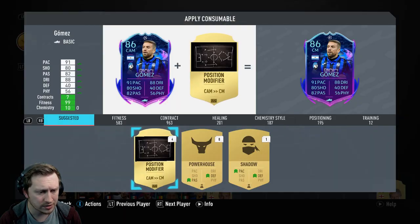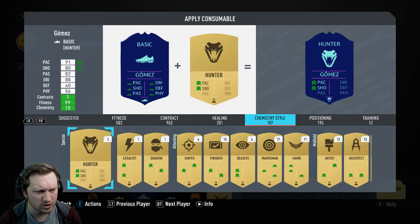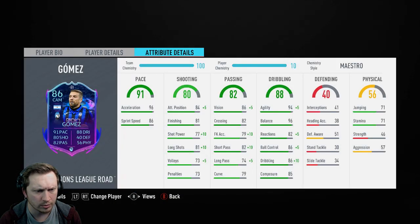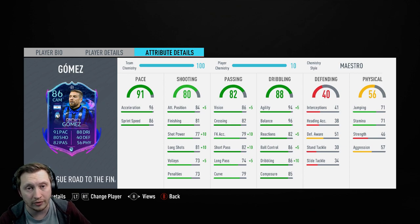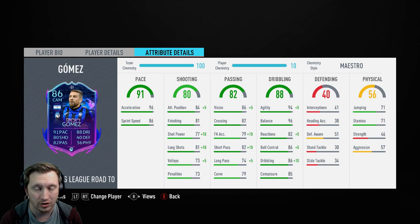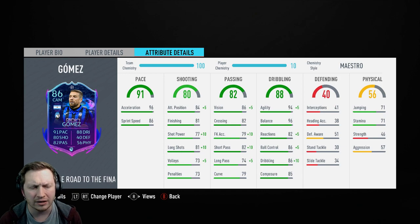We're going to give him a chem style — there are several schools of thought on it, but I'm going to go with Maestro. Maestro gives us a nice shooting boost, and shooting from in and around the area is a lot more deadly than before the patch. I'm on PC and have the new patch — short passing is now up to the 90s, so is vision, and we've refined the reactions, which is the big thing I wanted. We've also boosted agility to 99, so he's going to feel unbelievably quick with excellent ball control and crisp passing. All in all, that card is a 90-rated CAM and it doesn't look anywhere near as bad value for money as it did before the chem style.